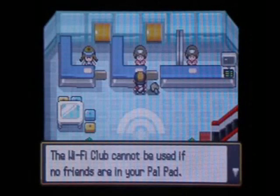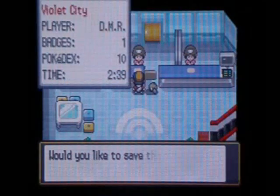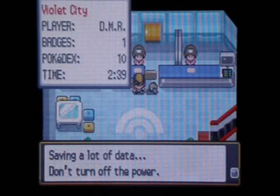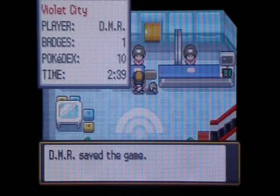If you don't have any friends in your Palpad, just register. But if you don't have any friends, they say you can't use Wi-Fi, but you can still get your friend code. So register some friends if you want to battle on Wi-Fi or something. For now, just save, and we'll still get your friend code. Just get on Wi-Fi — that's it. Make sure you have an access point.